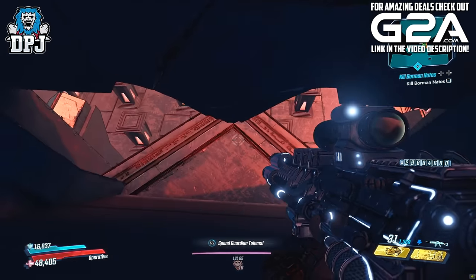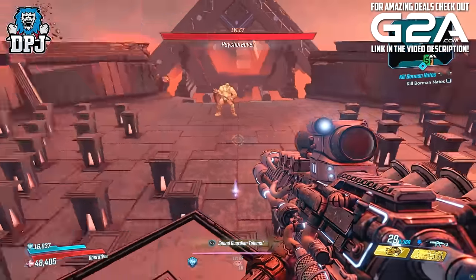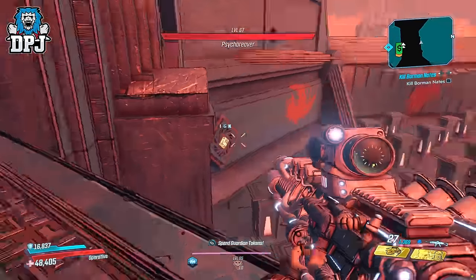You now come to the boss fight. Within this boss room there are 3 more pads you have to shoot. These can be shot before or after you kill the boss — that's completely up to you.